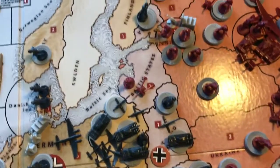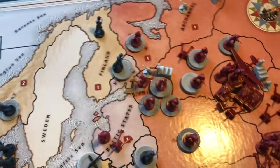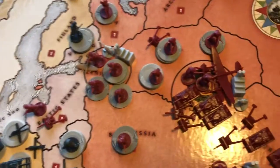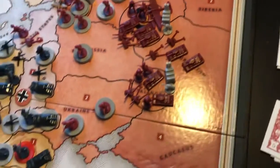Soviets took back the Baltic states. Germans looked to be preparing for a siege on Leningrad, so Soviets are moving into Leningrad, moving a lot of troops there — Soviets are building up.